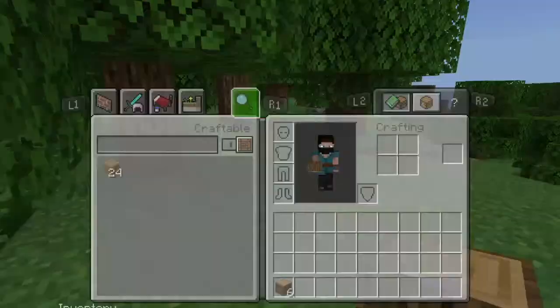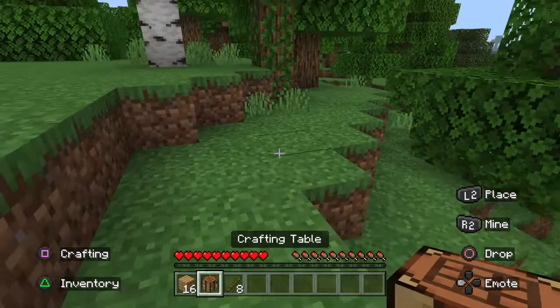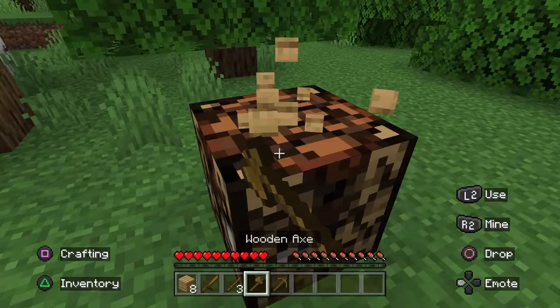Now we need to create — you'll be able to craft 24 planks — so a crafting table and about eight sticks. Place down a crafting table here. You get a sword, an axe, and a pickaxe, so that's good.